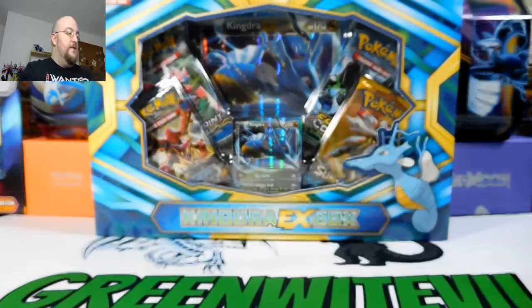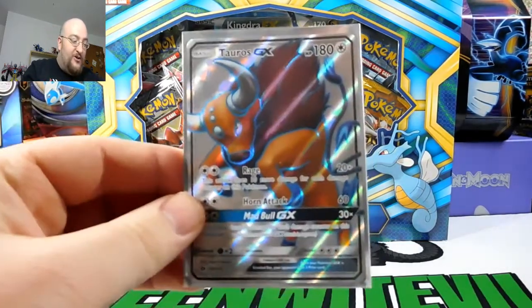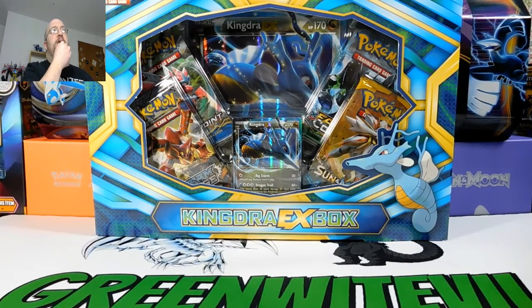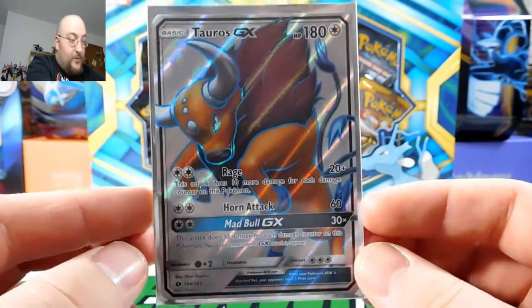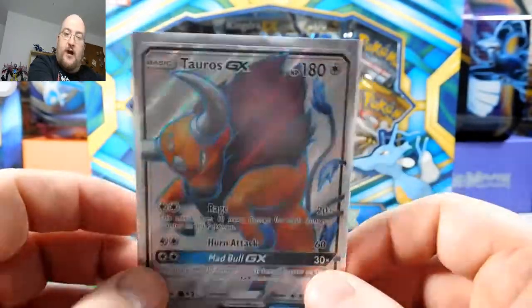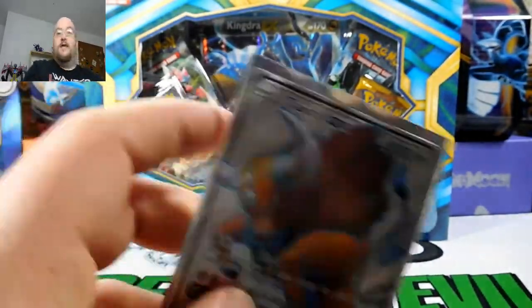The big trade today — I traded the other Lapras to Evan. He showed me what we've been talking about on here for a long time: a Full Art Tauros GX. I was like yes, I need that, I will trade you whatever you want for it. He wanted my Lapras plus a couple other things. And guys, we got a Full Art Tauros — hashtag Tauros Army! This is too pretty for the binder, so it's in the deck now with a Solgaleo sleeve. I took out one of my regular Tauros GXs to put in the binder. Update: I now have four Tauros total — two regular GXs in the binder, one full art and one regular in the deck.